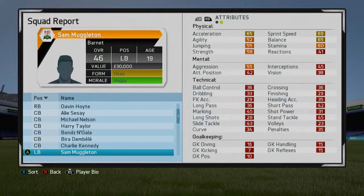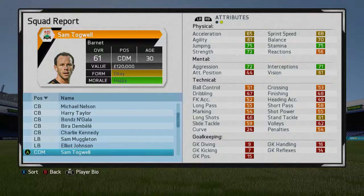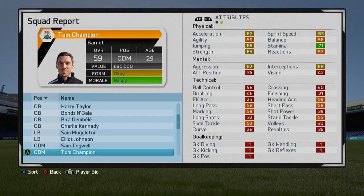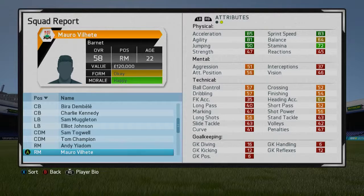Elliot Johnson — probably who I'll start with, he's young, 20 years old, not bad. Muggleton doesn't really have the physical stats to back up a small rating. Sam Togwell — experience, just a little midfielder, 12 months left, 30 years old, maybe let him go. Tom Champion — only 29 but he does have a contract. Vilhete looks pretty good as well, someone we can probably train up to be better than a 58 — you can really exploit the training on this game quite well.